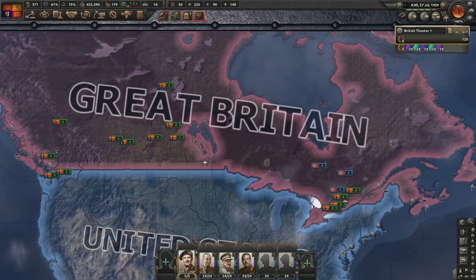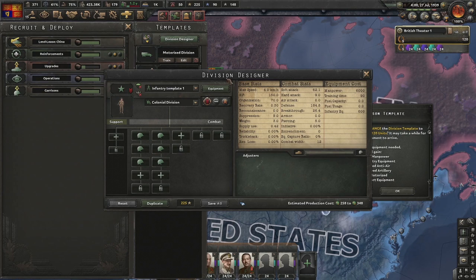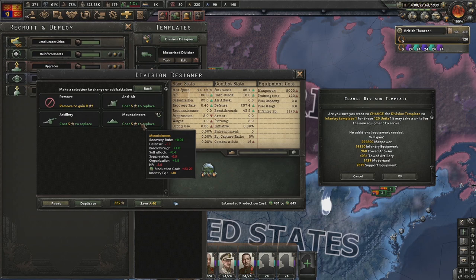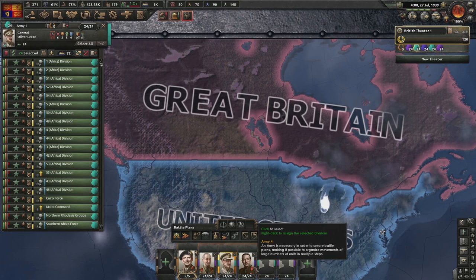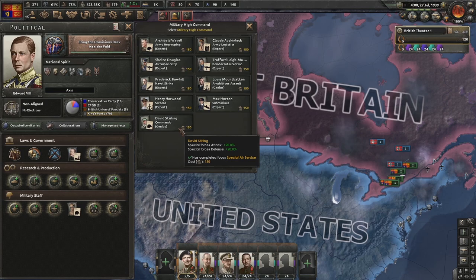This is how the exploit works: select all the divisions you want to convert to special forces - in this case the infantry template. Open the pop-up box to change it. This is what it thinks it's going to change into - wrong. Mountaineers! Lots and lots of mountaineers - 20 to be precise, with light reconnaissance support, artillery, field hospitals, signal companies, and anti-air. Elite save. The game hasn't twigged that we've changed the template.